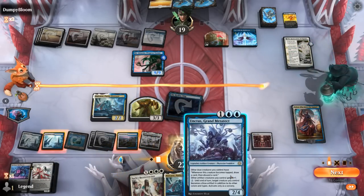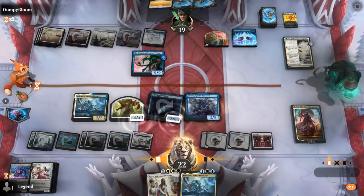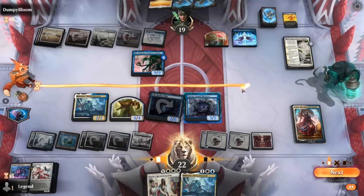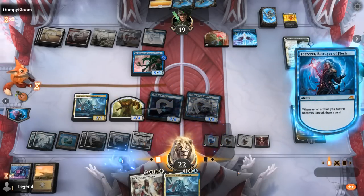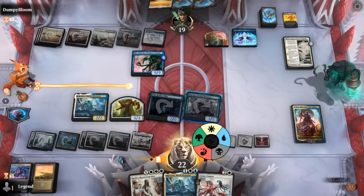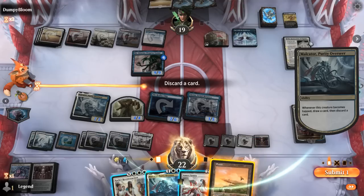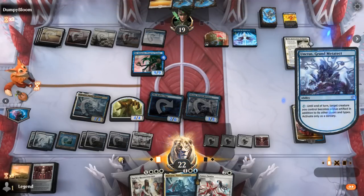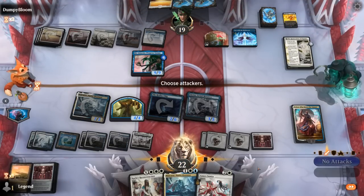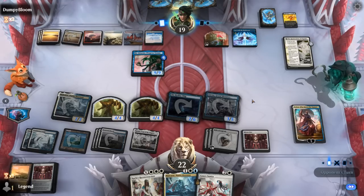We play Unctus. Sentry doesn't do a whole lot, so we use it as bait for Jinn next turn. We keep drawing, discarding a land, and pass. We could still turn a creature into a blue creature with the Phyrexia mana, although we wouldn't be able to tap it. We make a token end of turn. We're somehow keeping up with Jingataxias, but for how long is the question.